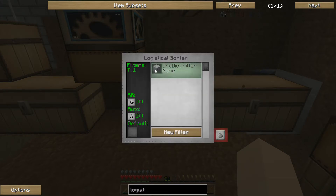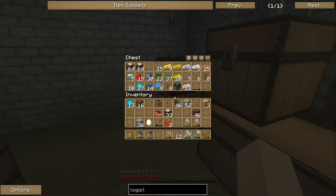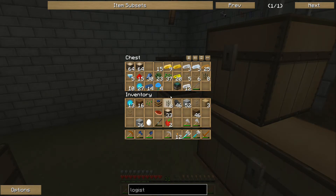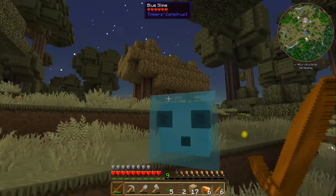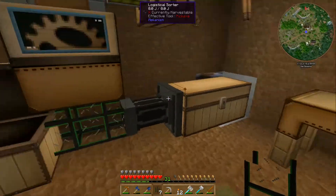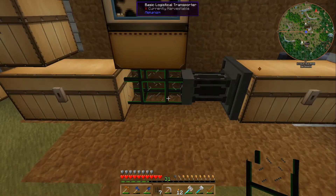Ah-ha! There we go — cobblestone. Let's turn auto-eject on, round robin on. Let's get some of these basic logistical transporters — not the fluid pipes. Place one there. So then what happens if we take some cobblestone from here and put it in there — it starts going out. That's good.